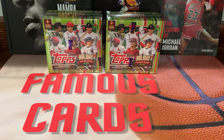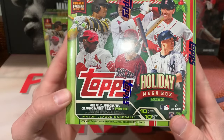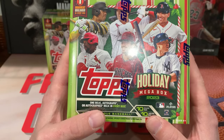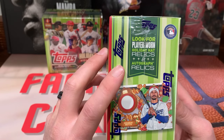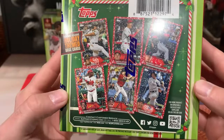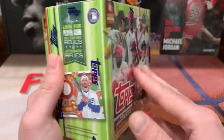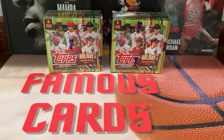I went to a different Walmart I never go to — I was over by it so I went in and they had a restock, so I had these on the shelf. Let's take a look. You get 10 packs, 10 cards per pack, so 100 cards total. You get one relic, autograph, or autograph relic in every box. Look for player-worn holiday hat relics and autograph relics. It also contains exclusive holiday-themed base cards, so you'll get your super short prints and all that good stuff.